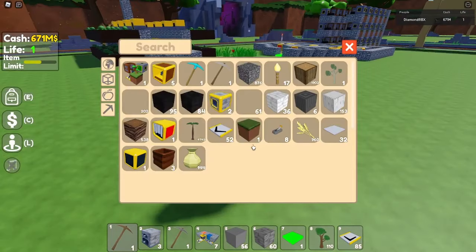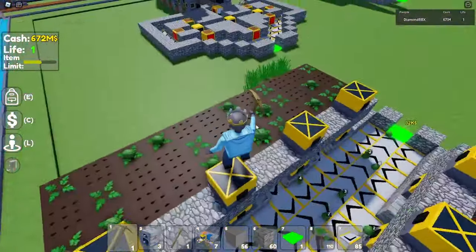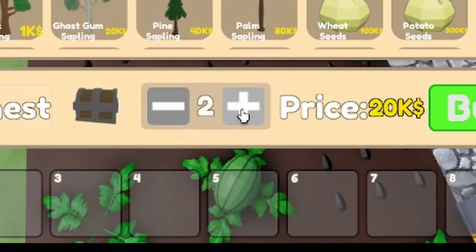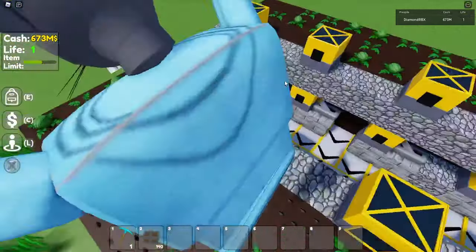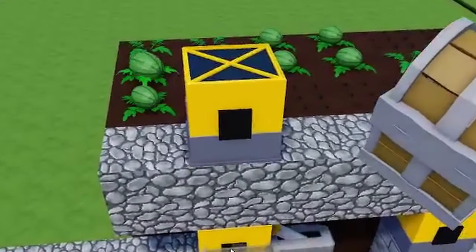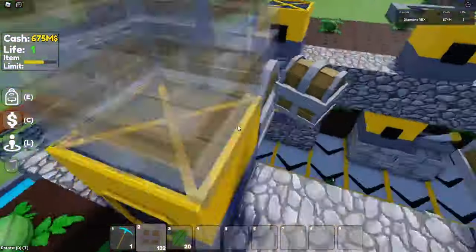The first thing I would recommend is to try placing chests inside of your farms. Go to the shop, get chests, buy a bunch of them, and then go to where there's an output — like right here — and just place chests. They go all straight to your inventory, and you can do this in different ways for different farms.